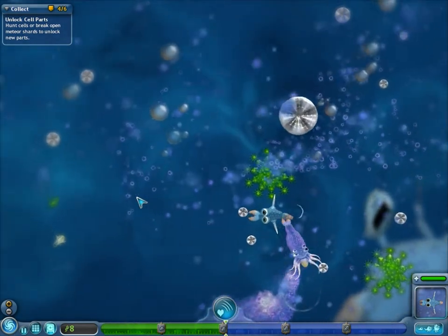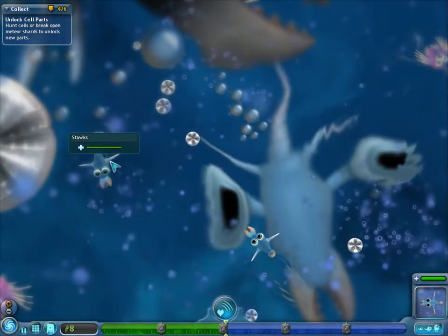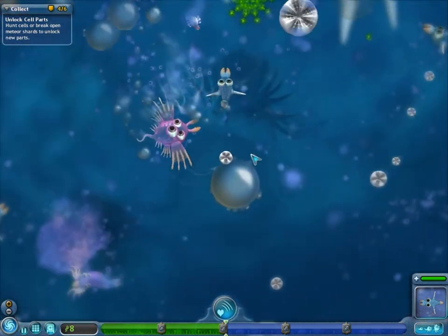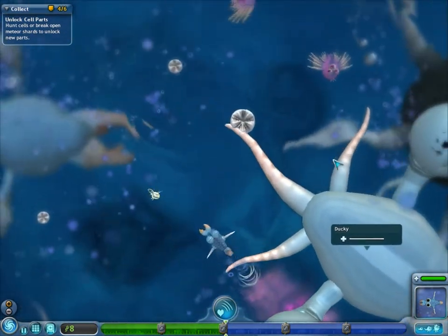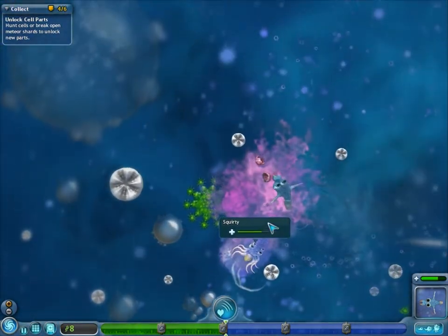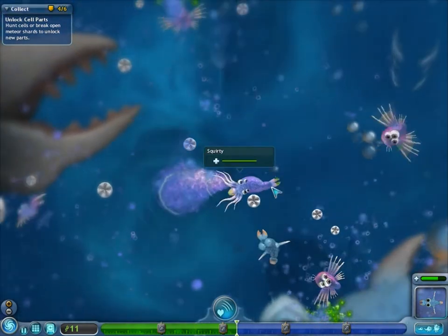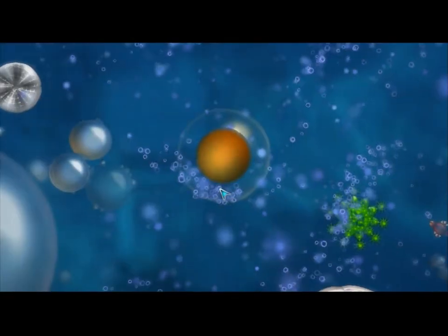If you remember, some of these animals were bigger than me before, but now they're bigger than them. When you see animals like that in the background, those are showing animals that you're going to meet in the next levels of the cell stage. But the big creatures are kind of pointless to take down, because they don't have much to offer.